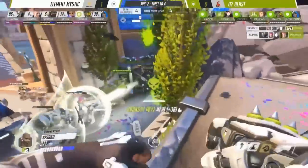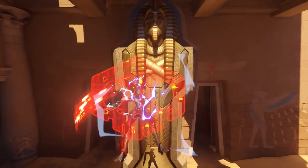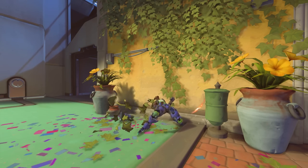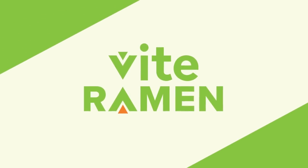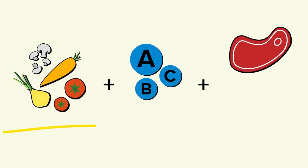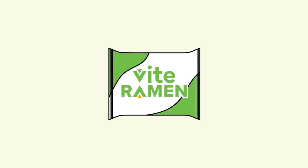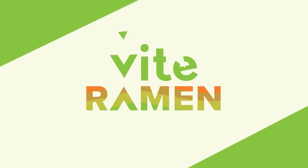Doomfist is going to slam straight on top of their heads — they're all dead. Element Mystic have wiped O2 Blast. So, what do you think of this composition? Is it something you would like to try out? Or is it even worse than GOATS, considering both Sombra and Doomfist render you unable to play the game? Let us know in the comments below, and leave a like if you enjoyed this episode and want to see more. Vite Ramen started as a dream by twin brothers to play better with better nutrition. Now they're a small team making the world's first nutritionally complete instant ramen, loaded with tons of protein, vitamins and minerals to keep you feeling and playing at your best — all for less than the cost of a fast food meal. Use our code ACTION10 at checkout for 10% off your purchase. Check out the link in the description below.